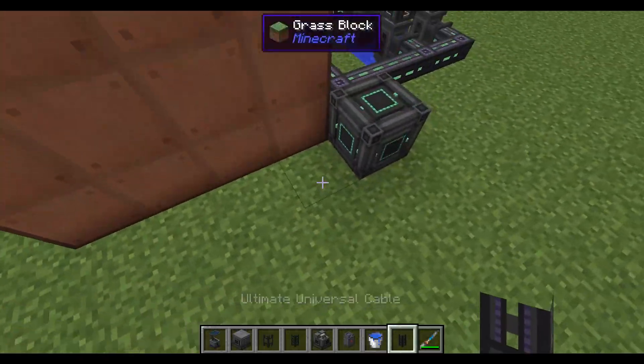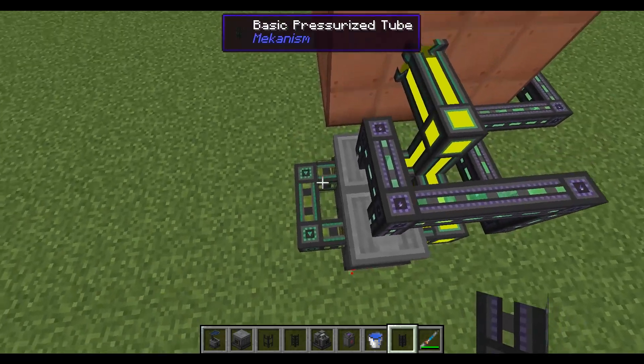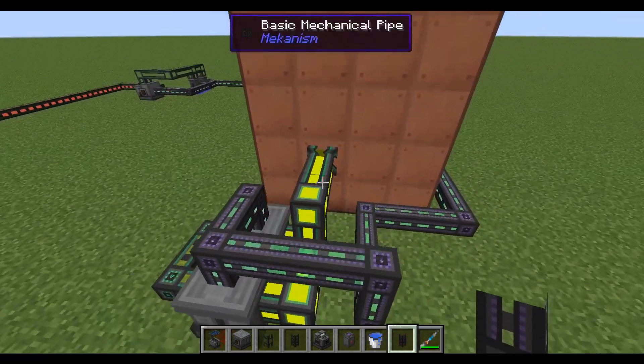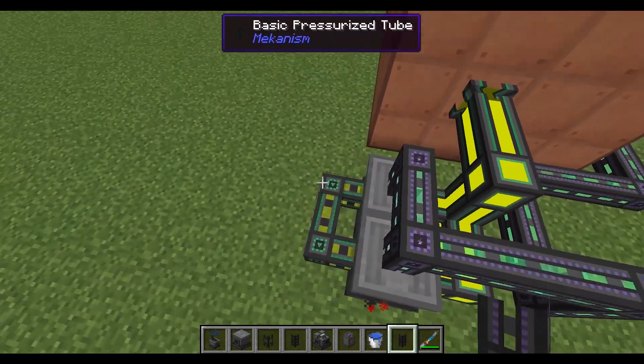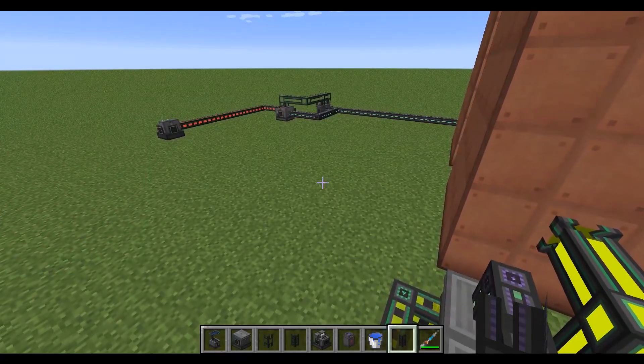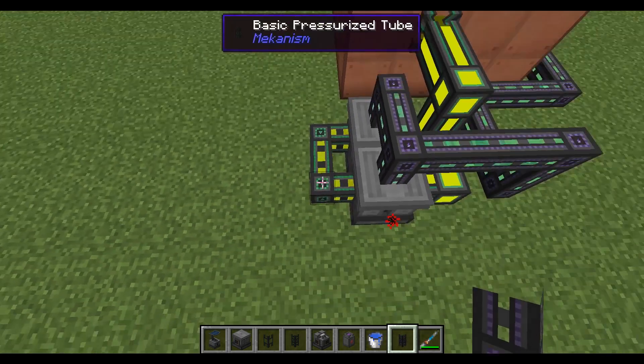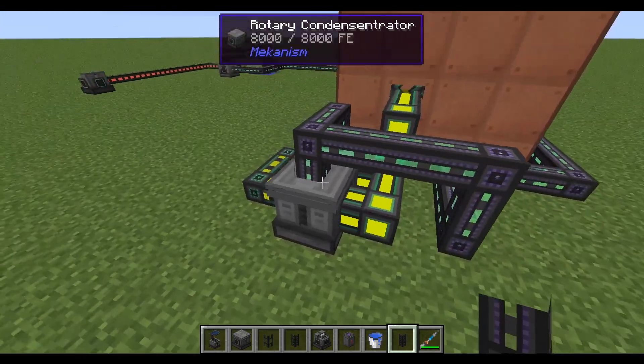Run a power line over here. I'm using basic mechanical pipes and pressurized tubes because it's easier to see if you need more — if you're having a shortage or surplus of anything. If you use ultimate or anything higher it stores up in the pipe a lot more, so it's hard to tell if you need more or less. For that purpose I'm using basic pipes.